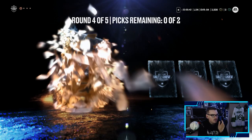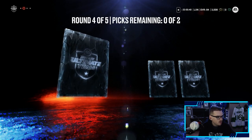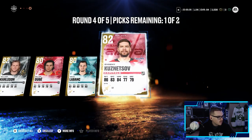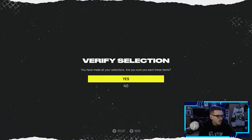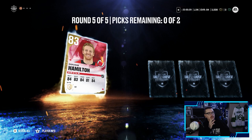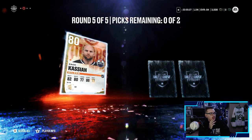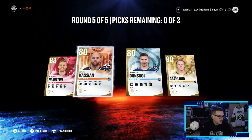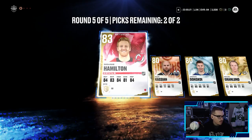Round four: William Carlson, Dylan Dubay, Kevin Labanc, and Kuznetsov — we'll go Kuznetsov and Carlson. Last round: Dougie Hamilton, Zach Kassian, Donskoy, and Grandlin — we'll go Kassian and Dougie Hamilton.